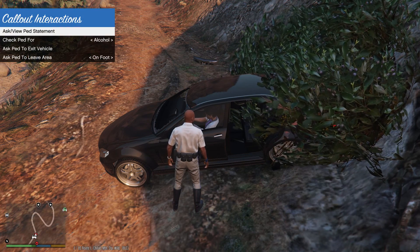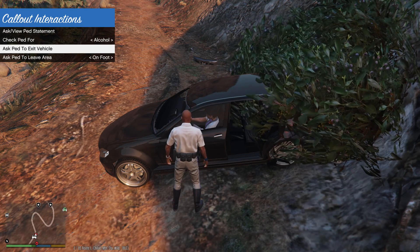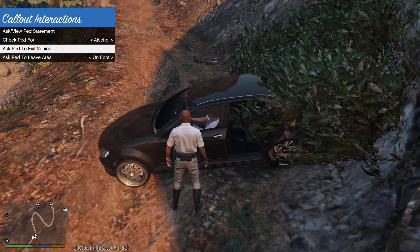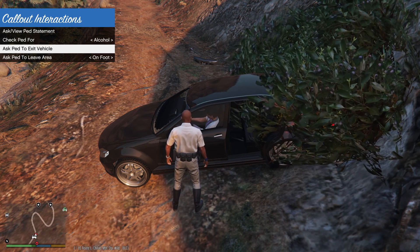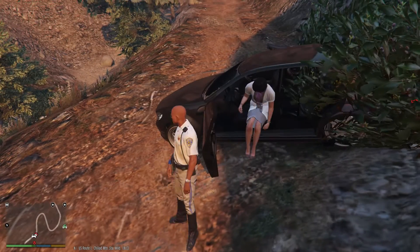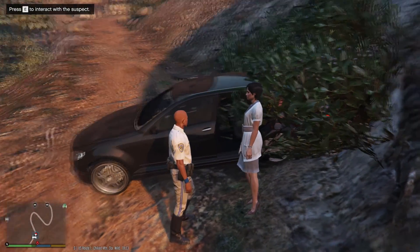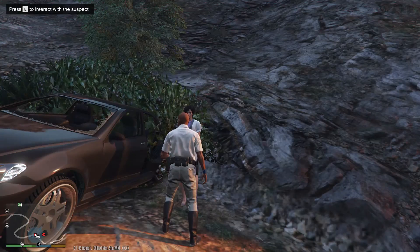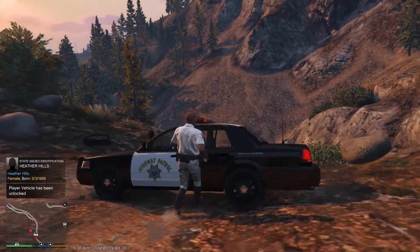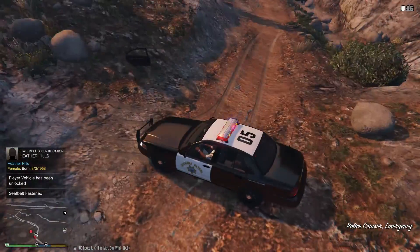The ped can barely keep their balance. We need to call an ambulance because this is pretty intense. Let's ask for ID - ask her to leave the vehicle. I guess you can move. Let's get her ID. That's really cool that they've added that menu. Heather Hills - very convenient, we're on the hill and her name's Heather.